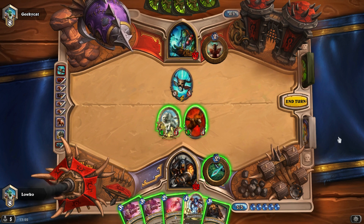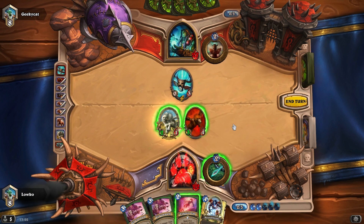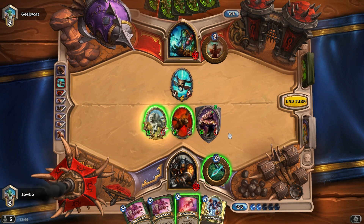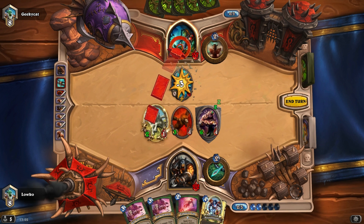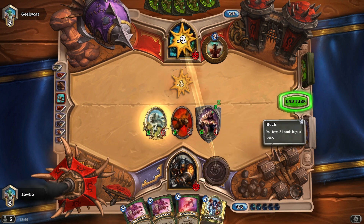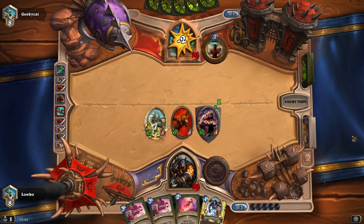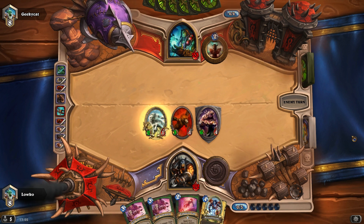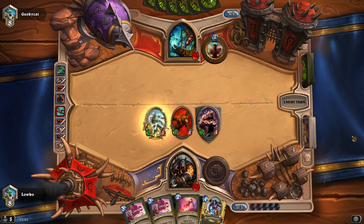Do we Animal Companion and hit him in the face with Steady Shot, or do we Houndmaster one of them? I guess we might as well just Animal Companion right here — hope it's a Huffer. Well, I'm not complaining, that works for me. Boom, hit him in the face with Steady Shot. You can see the strength of this deck — it's been going really well and I've just been playing pretty easy turns.